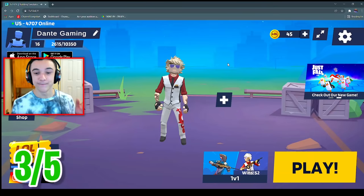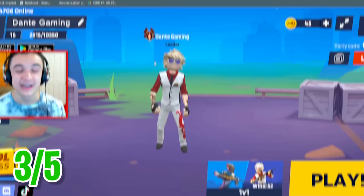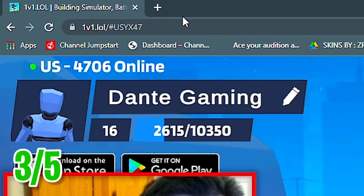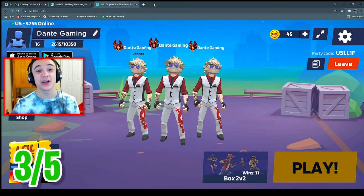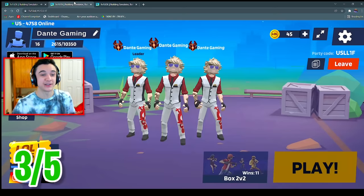I took the tape off my screen and we're moving on to aimbot strategy number 3. For this strategy, you're going to want to create a party by yourself. Once you're in a party alone, right-click on your 1v1.lol browser tab — make sure you're not full-screened — and hit duplicate so you have two of the same tab. These aimbot strategies are getting crazier because now we have two of me. Do this two more times so you have four tabs.